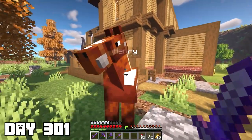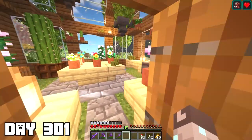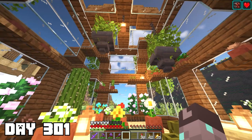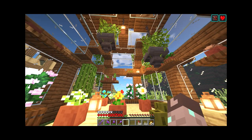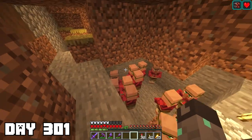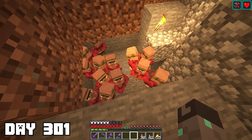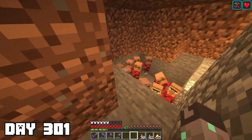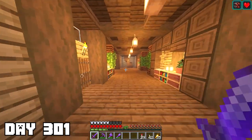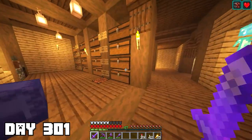The first thing I did was say hi to my horse Henry — sorry for leaving you here for a whole month buddy. Then I walked into my garden and breathed in the amazing fresh air. I went down to say hi to my villagers inside my farm, and I think I gotta shut this off someday — there are too many in there now. I basically spent day 301 just getting reacquainted to the world since it's been a while.